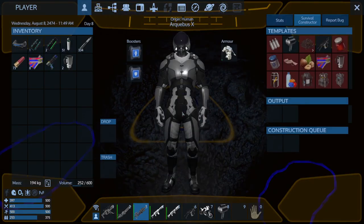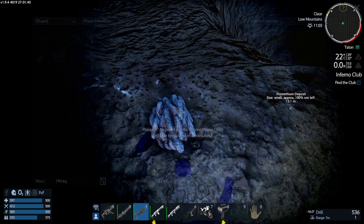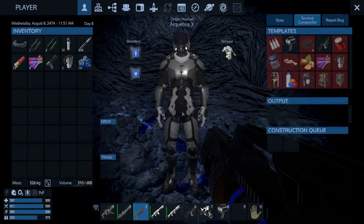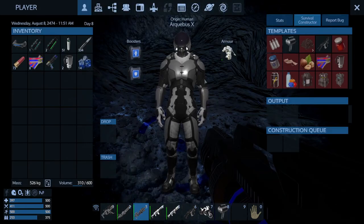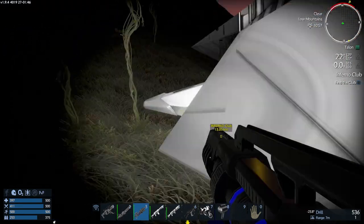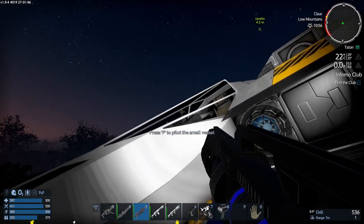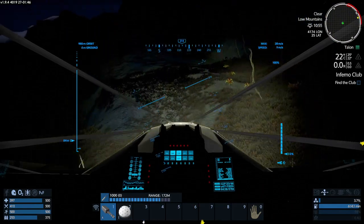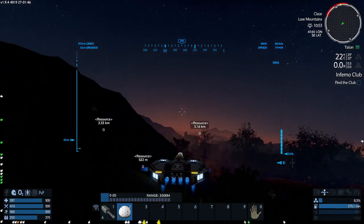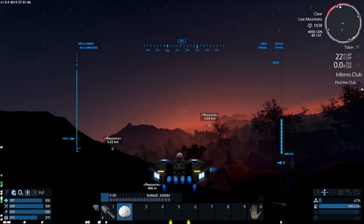Cannot pick up — inventory full. I definitely don't have any room left. We know that it's here now, and there's still 100% left. I'm going to need to get a bigger box — going to have to figure that out. We now have one Prometheum source. There's a few more down here.